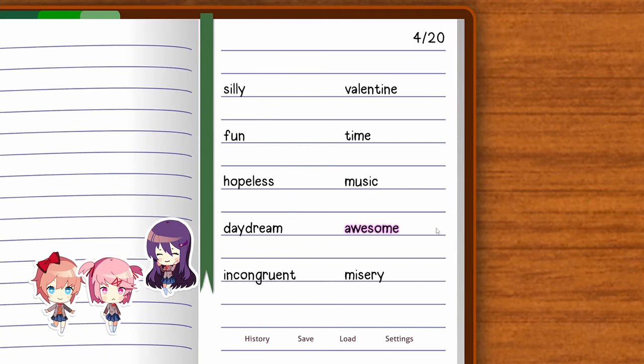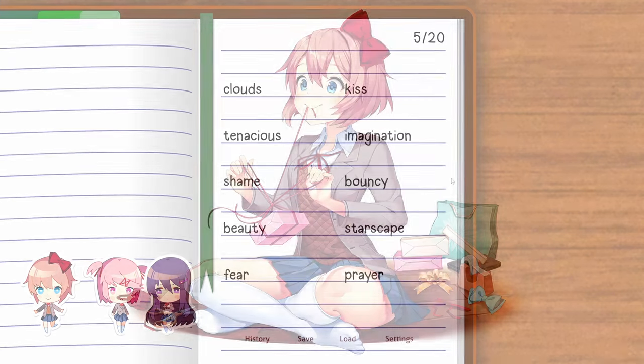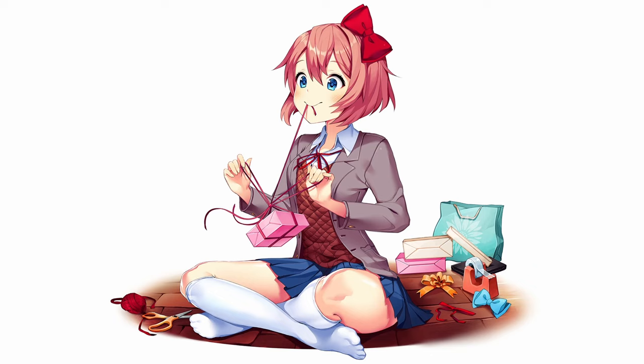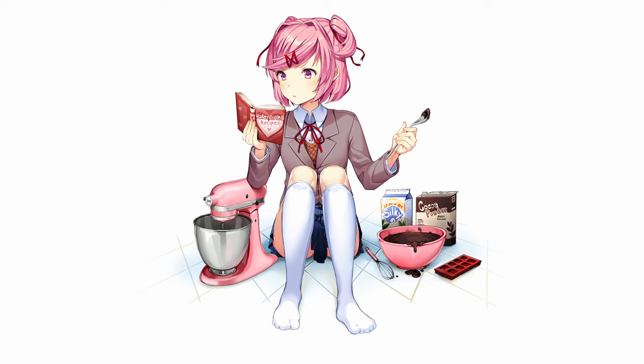Now onto the promos. To get the first three promos, write a poem for a different character each day in Act 1. One combination would be Sayori on Day 1, Yuri on Day 2, and Natsuki on Day 3. These promos celebrated Valentine's Day in 2018 and were all drawn by Satcheli, who designed the characters of the game as we know them today. In fact, Satcheli drew all the promos you can obtain.